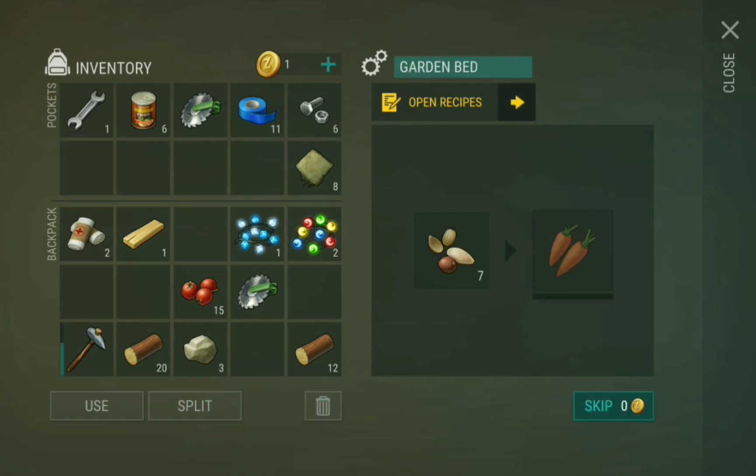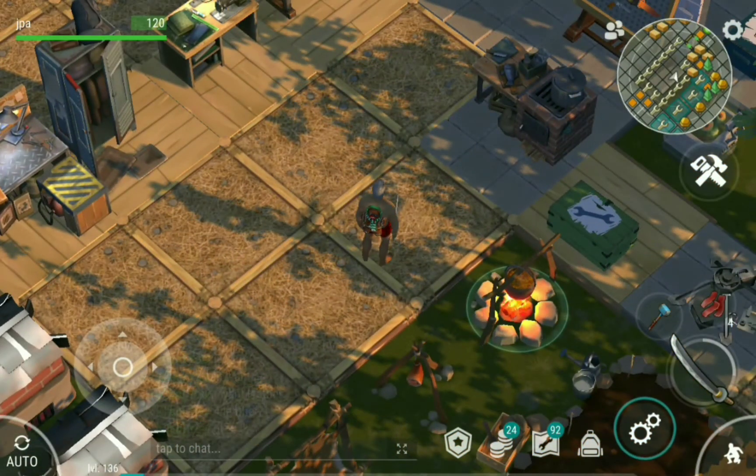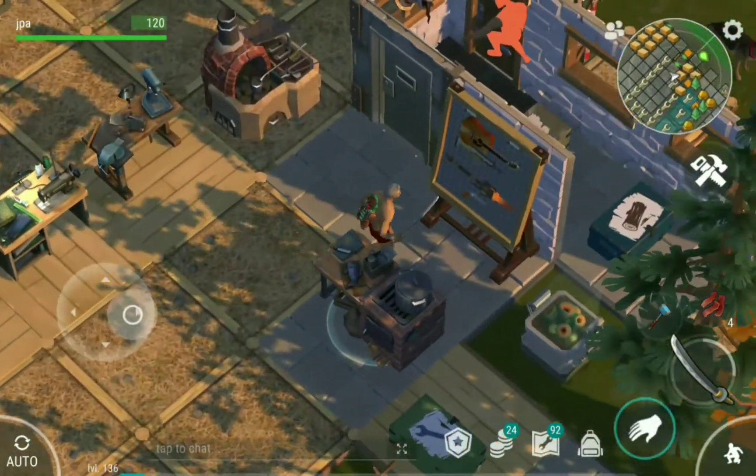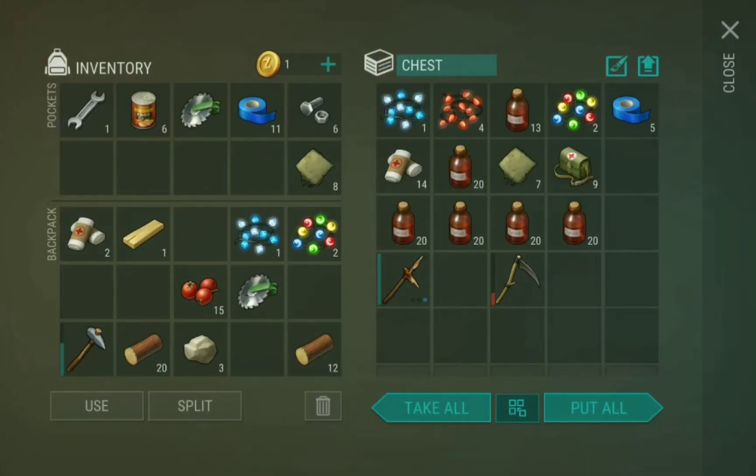Always put seeds in your garden bed, and when you're done, mix them into carrot stew in your campfire.